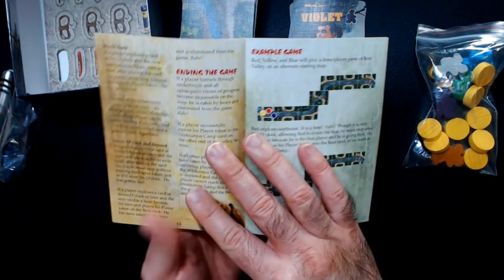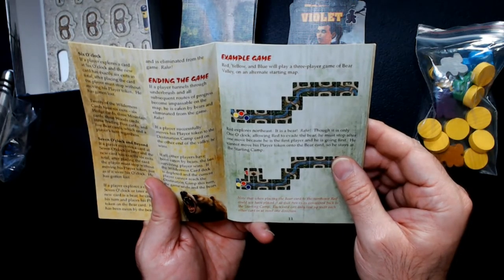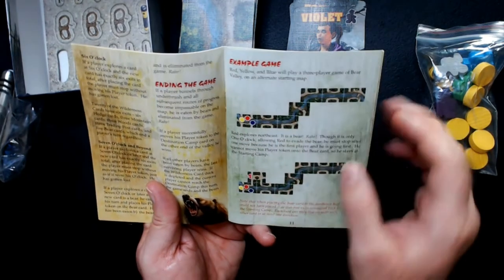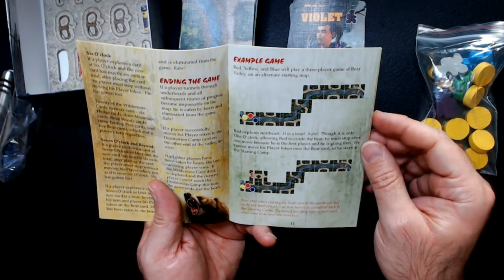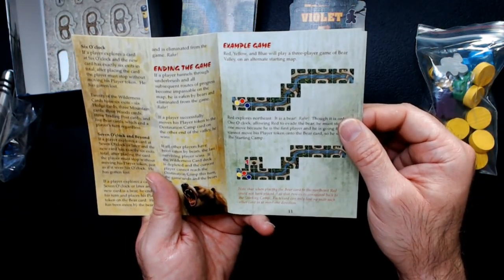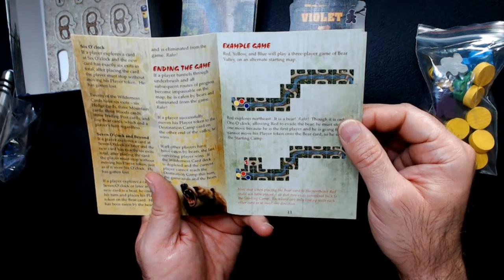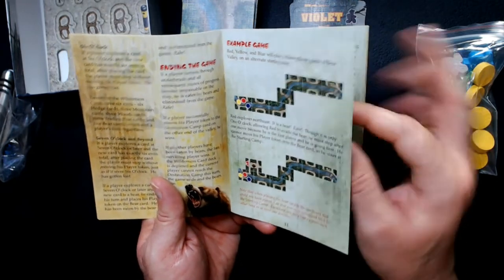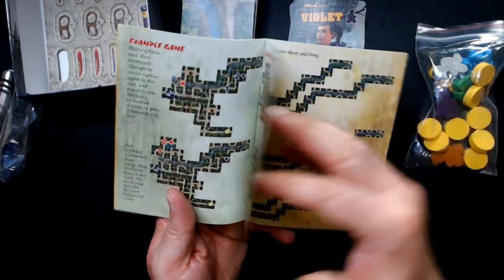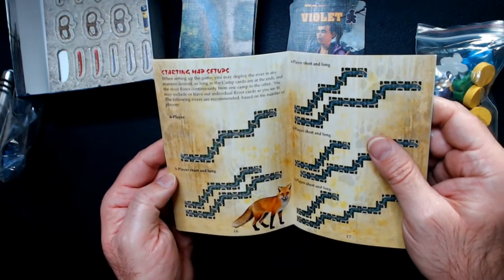Let's skip ahead and look at some of the different configurations. There's your example game starting layout. You're going to add cards on left, right, left, right — you can see the pathways. When you pick a card it's going to match the existing path, and you can move on to explore more of the forest. Once you get to the destination camp you win, or find enough gold and you win. There are plenty of example games in the instruction book. The fox I think gives you good items or good things happen when it shows up.